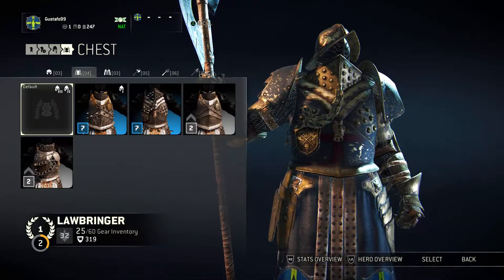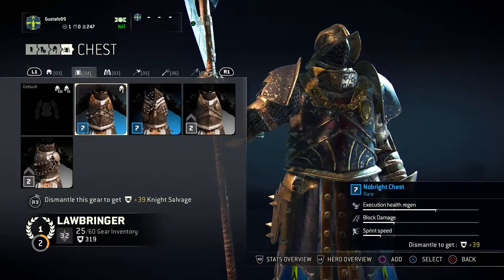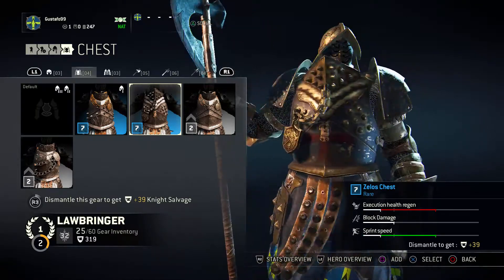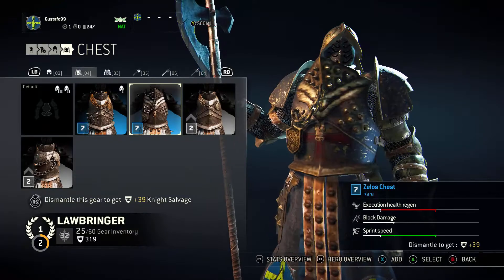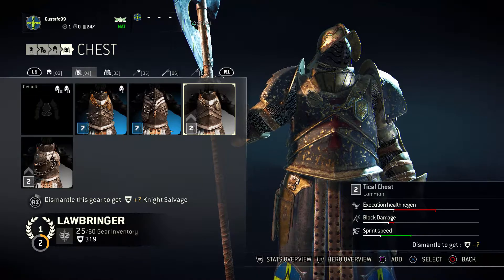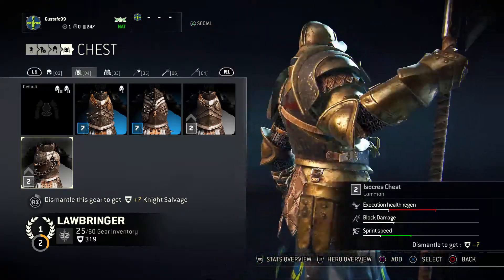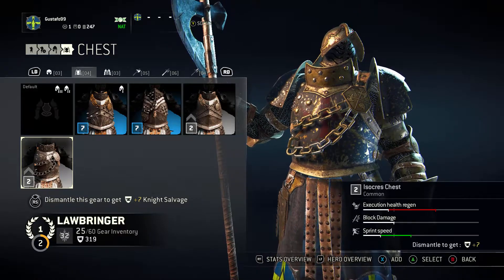Then over to chest plates. The basic one, then we have this golden one, it's quite cool. Then this one, which I think is almost the same as the basic one. This one, and this one with two big chains on it. Seems rather impractical - seems like a weapon could easily get stuck in it.